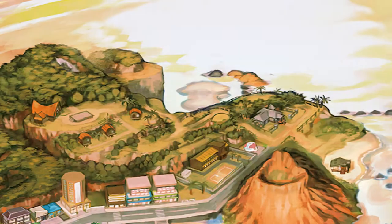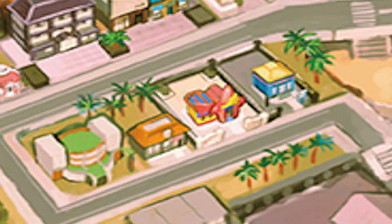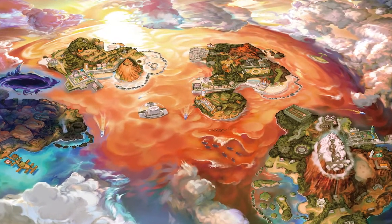Let's take a look at the changes on Melemele Island. There are two sand banks, one in the northwest and one in the northeast. The mall area next to Hau'oli City got a redesign and the empty space finally has a building on it. It also looks like the area around the dock turned into a sand bank too.